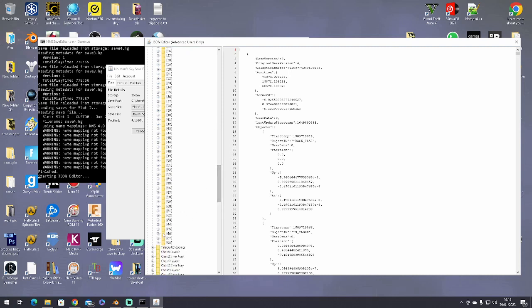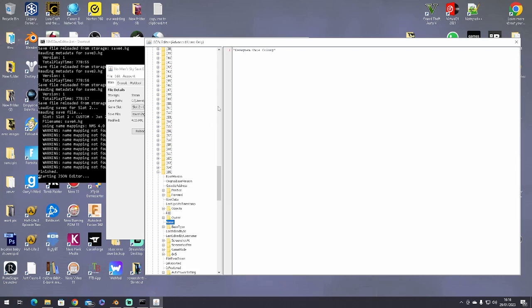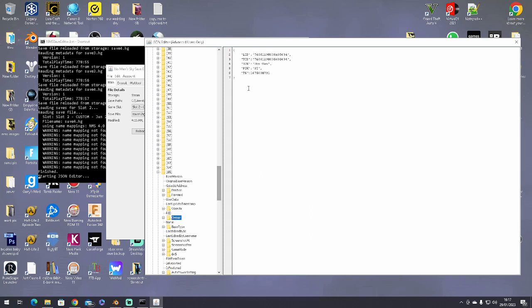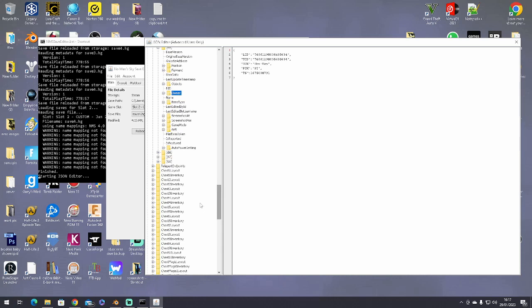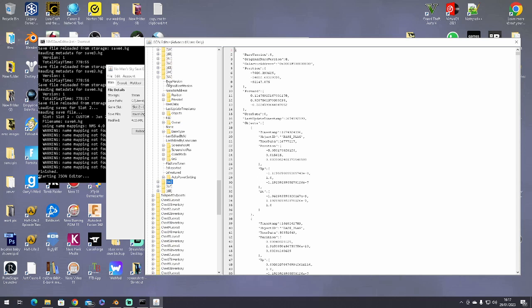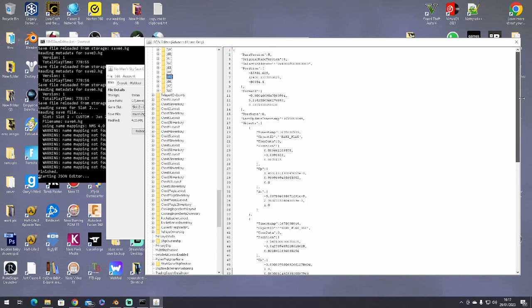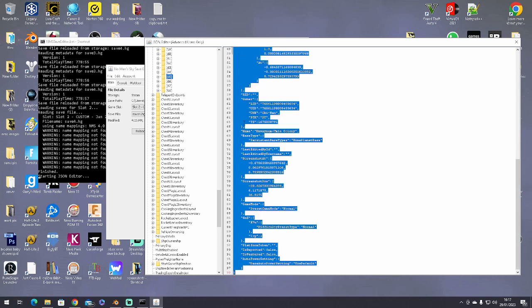That base that I just put down should be this one — Base 65. I didn't name it. The owner is me, Obi-Wan. So in there, click on the number — you don't have to expand it. Click on the number and you get all the information for that base. Then select all of this, which is Control A. Select all of that, Control C to copy it.